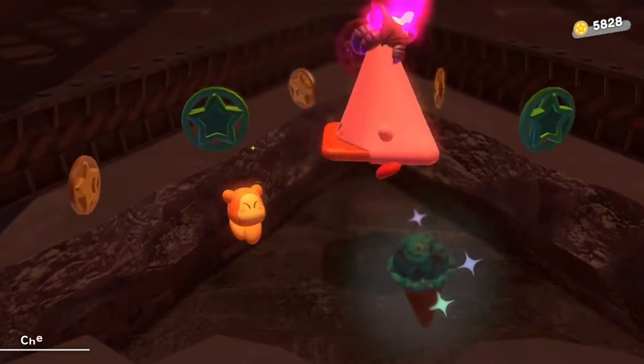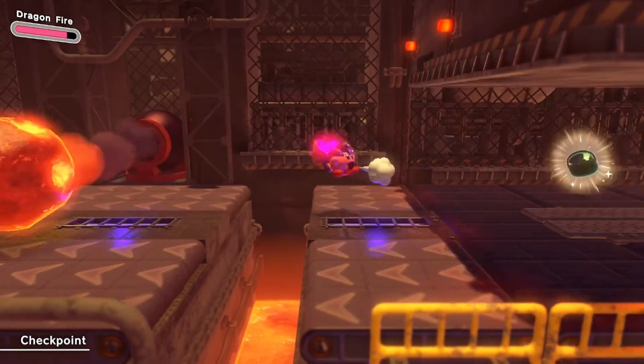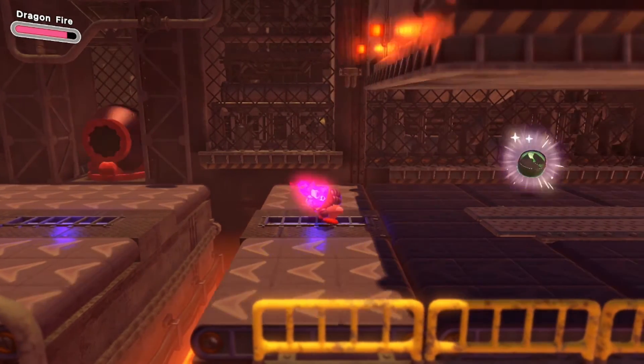At the end, as you fit through the walls of different shapes, keep the cone ability and bust through the floor right in front of the last Waddle Dee. This is your final Waddle Dee. If you made it through the whole level without getting squished by anything, you have 100% of this level.